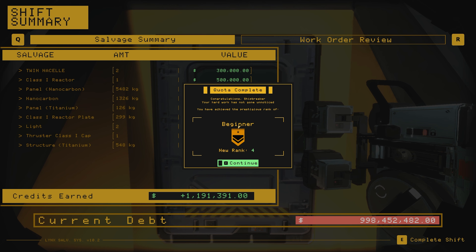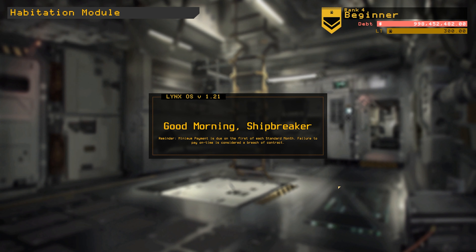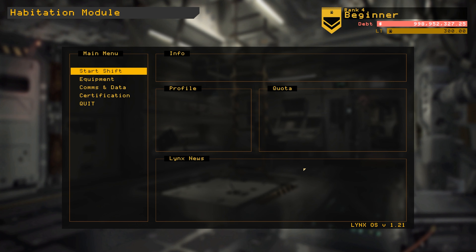Quote complete. We are now ranked four. I don't know what I just went past, but I just went past something. We got a million credits — well, actually we only got 500,000. No resurrection fees, which is good. Interest was a lot. Bay lease, a lot. Cutter rental, grapple rental — lots of stuff that cost a lot.